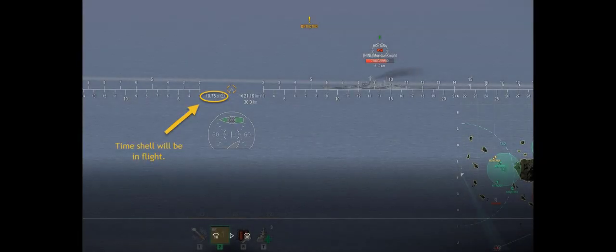Let's look at the information provided in the reticle that you might not be aware of. The first thing is the number you see in the screenshot - it says 10.75 seconds. That's telling us the time that shell will be in flight before it hits the little circle down at the bottom of the mini map. That is the time it's going to take that shell to arrive: 10.75 seconds.